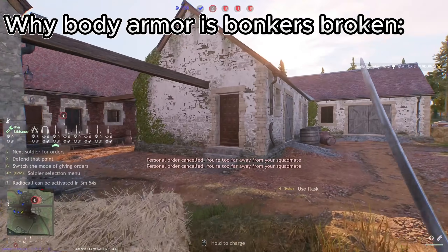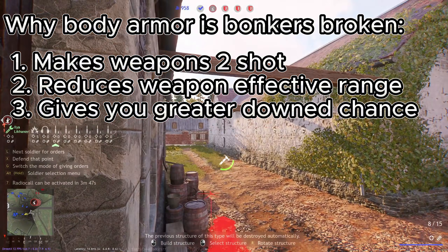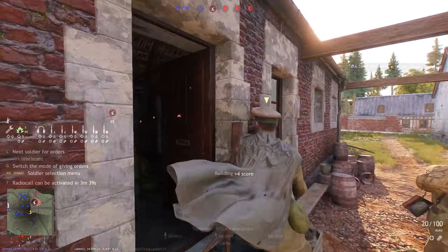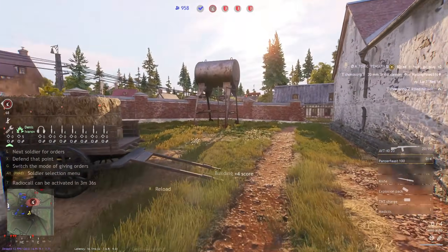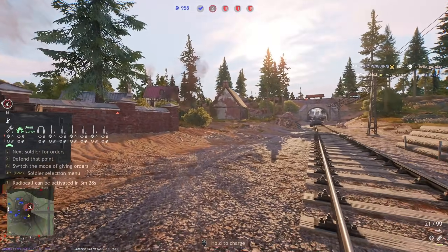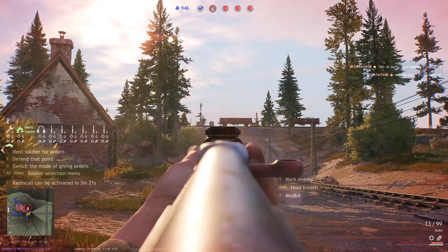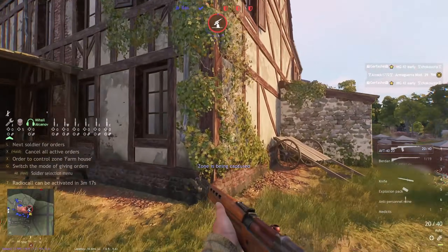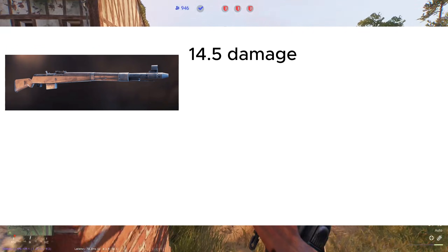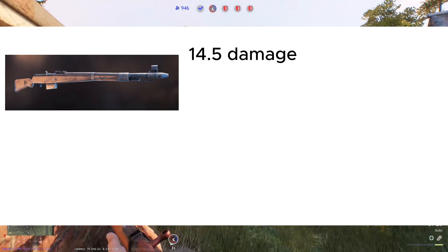We need to understand why body armor is so important. The first case is when a weapon's damage falls inside the 13.5 to 15 damage bracket. In this scenario, body armor bumping health from 13.5 to 15 makes the weapon lose its one-shot potential at any range. The Gewehr 41, for example, deals 14.4 damage — enough to one-shot enemies at close range, albeit a bit low compared to other nations' BR3 semi-auto rifles.